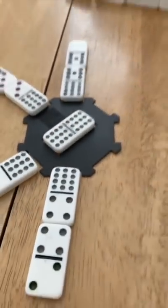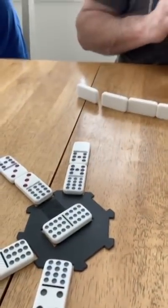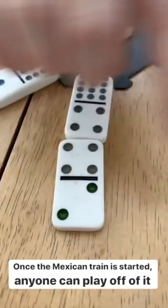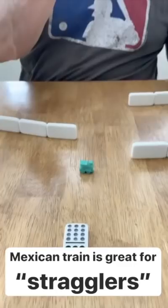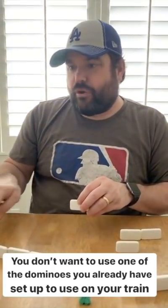We've each gone around twice and now each of us has our own train at the depot. There's one extra train we start called the Mexican train — it's a community train. Whoever has a 12-sided domino can start it at any time. Once started, we can all play off that domino too. Strategy-wise, you'll have most of your dominoes lined up perfectly in your train, but a few stragglers. The Mexican train is the perfect place to use your stragglers without messing up your own train's progress.